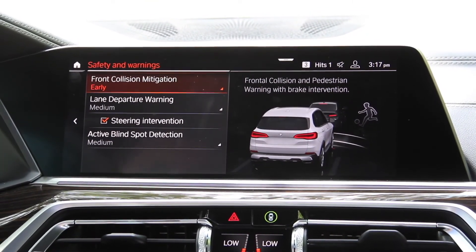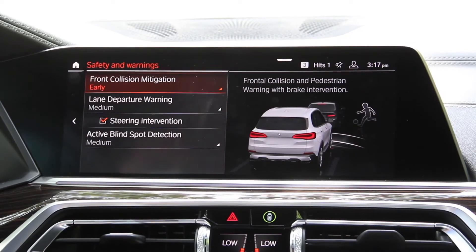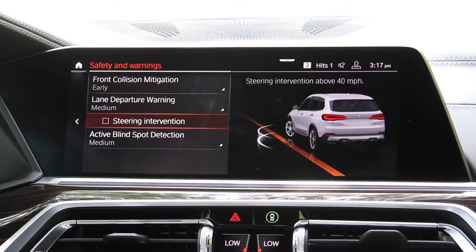What's nice about this, you can customize it depending on your preference. So let's say you like the vibration but you don't want the car to steer for you. All you have to do in this menu is uncheck that box right there, and now it'll just give you the vibration.